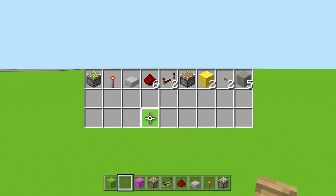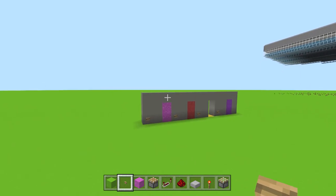You'll need: one sticky piston, one redstone torch, one half slab, six redstone dust, two redstone repeaters, one regular piston, two sand or gravel or any gravity block, two wooden buttons (wooden's better for sure), and five blocks of your choice.